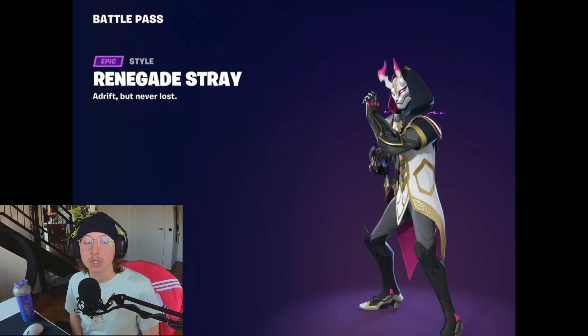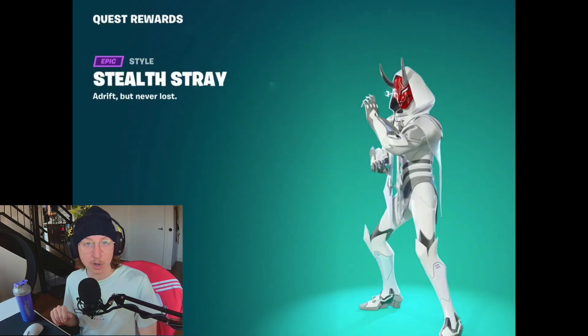We have Stray found on page nine, with the style Renegade Stray at level 62, and Stealth Stray as another quest reward.